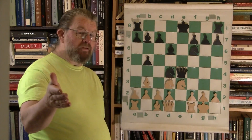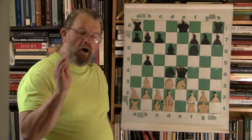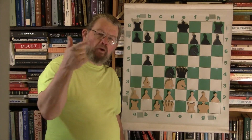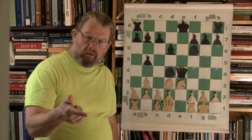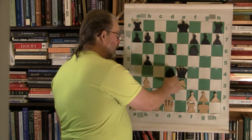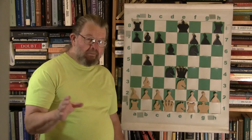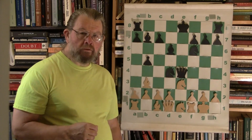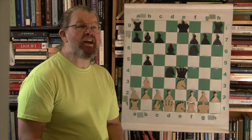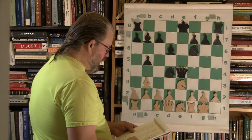Because of what I just pointed out about the potential checkmate, notice how good the placement of the white pieces are in order to improve the defense — double-guarding that g2. That's where the direct threat is at this point.